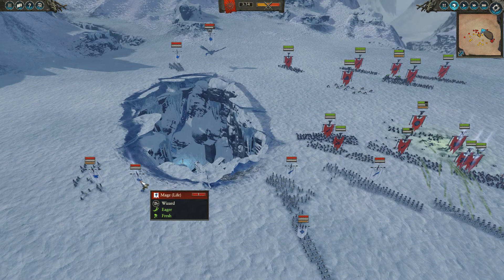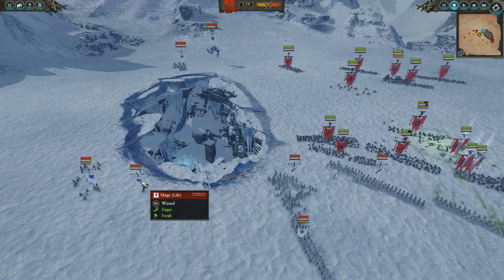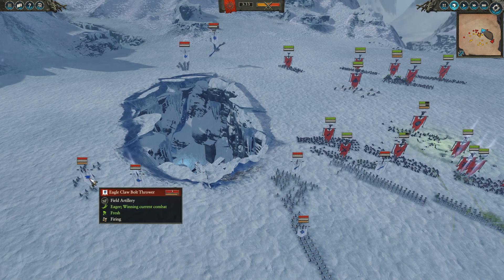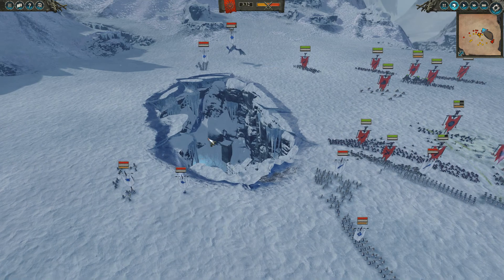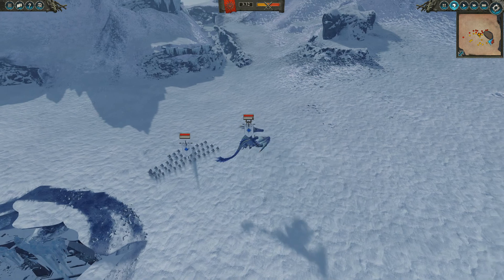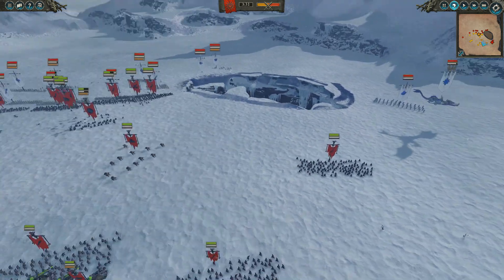Over here he's got a Mage of Life, which is going to be really useful for keeping all his units healed up and keeping Martial Prowess going for longer. And also an Eagle Claw Bolt Thrower — which, you probably expect, right? That's kind of why I'm doing this one. He's also got some Silver Helms, and he has a Star Dragon with a Prince on it.